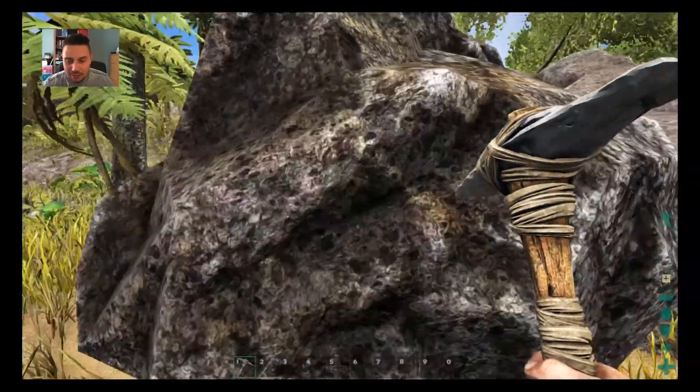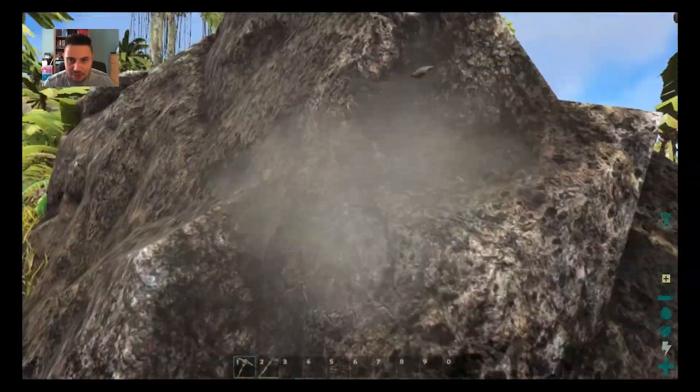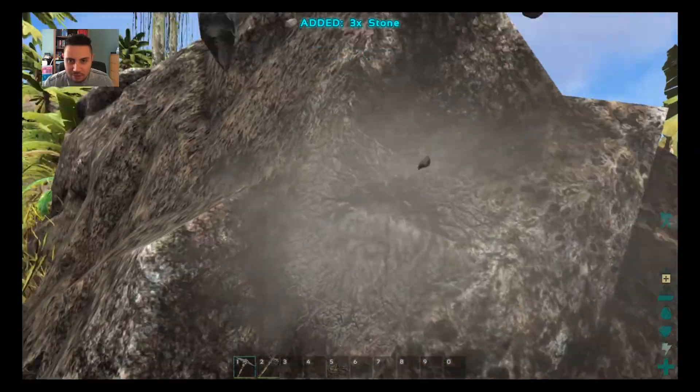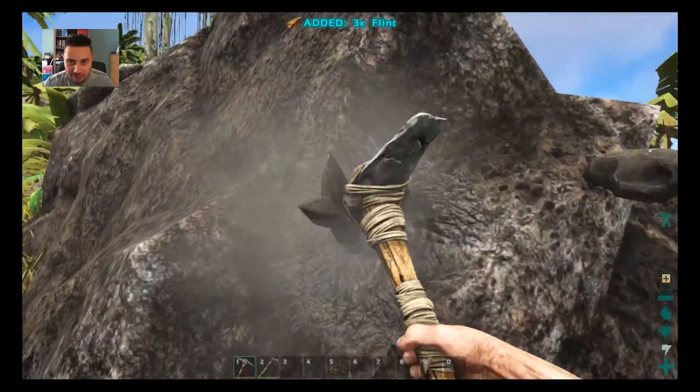You can get the wood and thatch in the normal way, but the way you'll get flint is by using the pick on any piece of rock in the game — it should break it and give you some flint you can use. So you can then craft the hatchet.